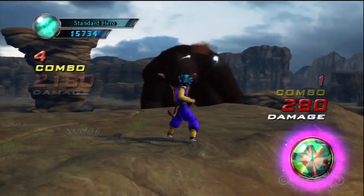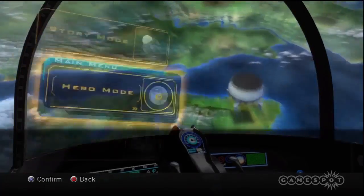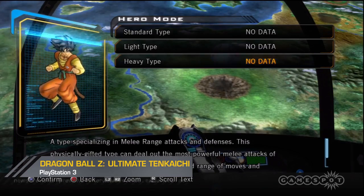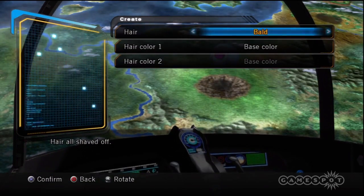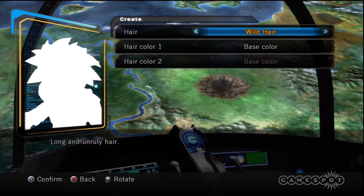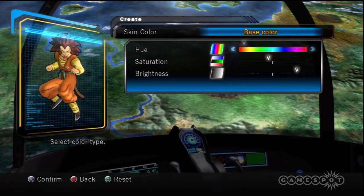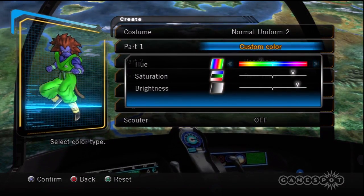Such boss battles also appear in Ultimate Tenkaichi's Hero Mode. Here, you create a character from a very limited number of options and make a name for yourself in a parallel version of the DBZ universe. The idea of creating your own character whose skills increase as you progress is an interesting one, but because the underlying combat mechanics are so shallow, there's no rewarding sense of growth to be had.